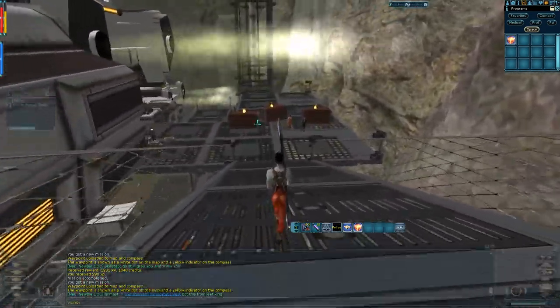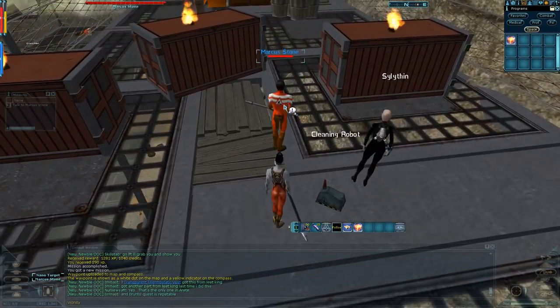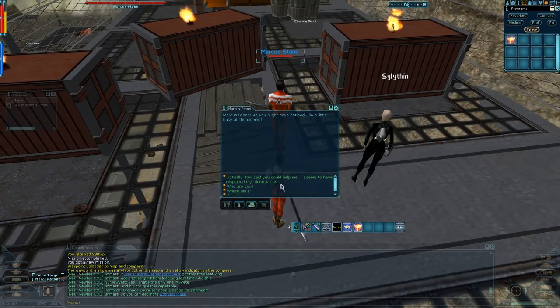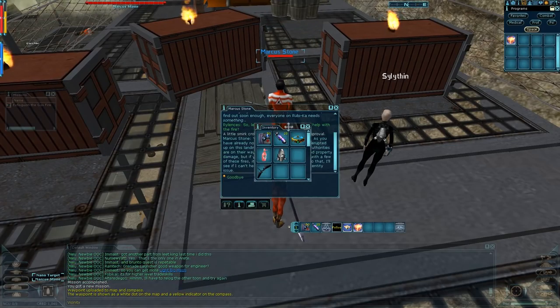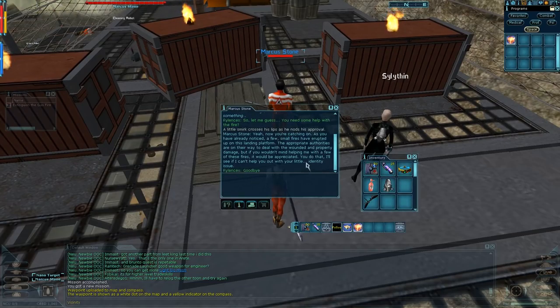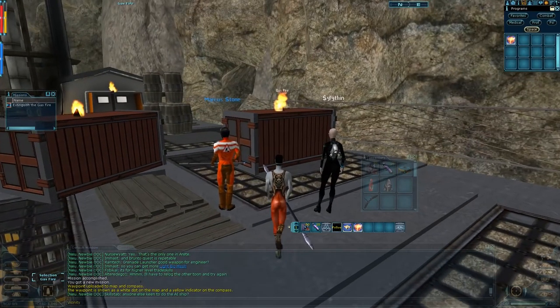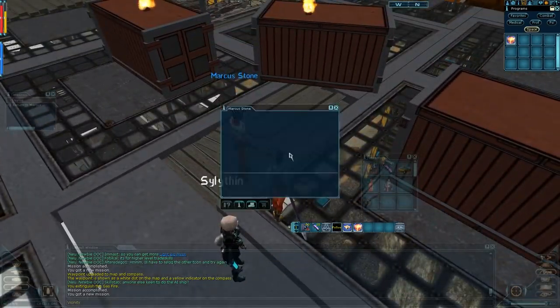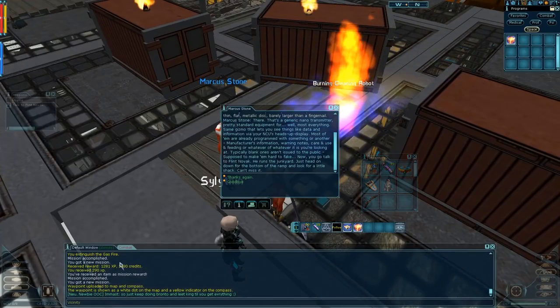Down the ramp to the next person. That is Marcus Stone — a blue name, which I think is a good feature for new players. If he's fighting something, kill it, and then talk to him. Just take the first options here. You'll need your inventory open. The mission is to extinguish the gas fire — right-click it. Mission accomplished. He wants it back — say okay. And that's it. We've now got 2,000 credits. That's enough for the nanopack. Now we need our buyout money, which is 15k.